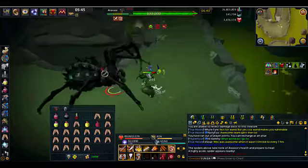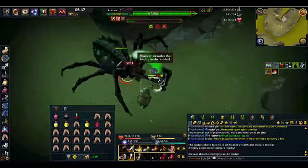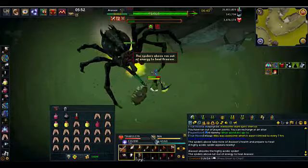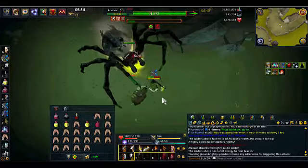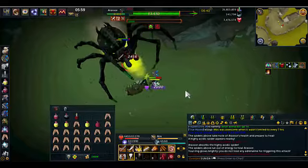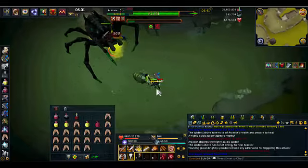Oh, when the green acid spider spawns, I click on them and lure them, but I don't actually try to lure them straight away. This one, fortunately, was under Araxxi, so he just sort of exploded — got absorbed, I should say.